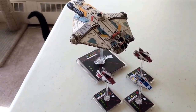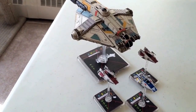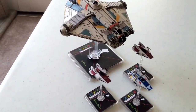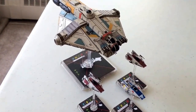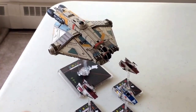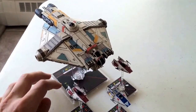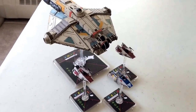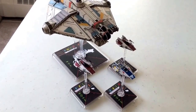The squadron I have in question, which includes that ship, is a Phoenix Squadron from Star Wars Rebels. It consists of a VCX-100 piloted by a Lothal Rebel and three prototype A-Wing pilots. The idea behind the build is that back in Star Wars Rebels they utilize A-Wings a lot, which is weird considering the Z-95 came first, I think.